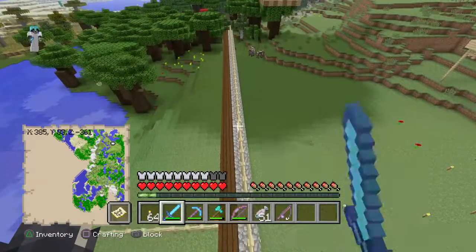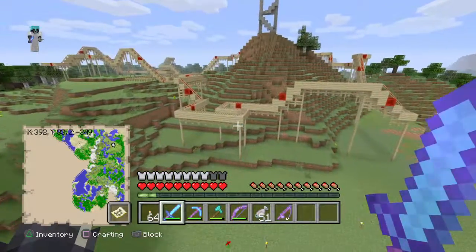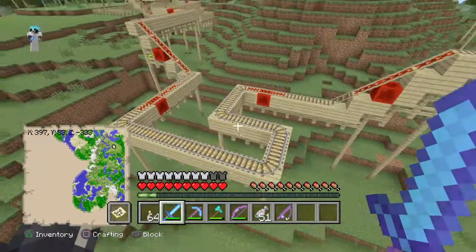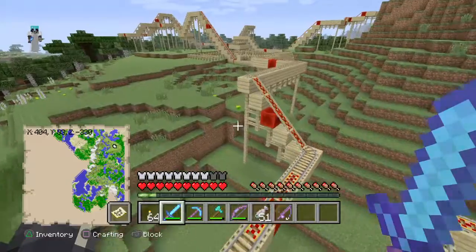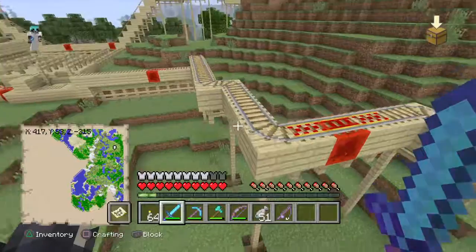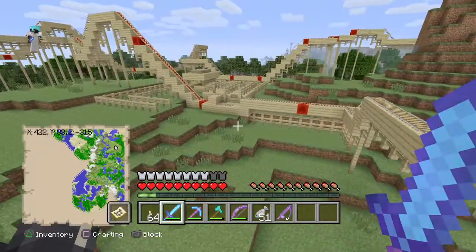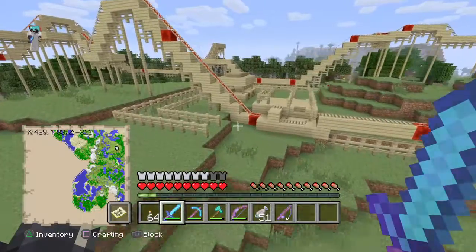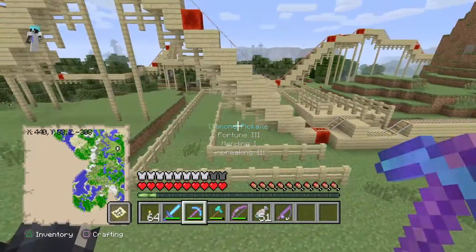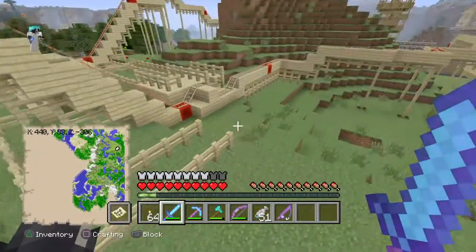The wall is not completely done. Here is the first attraction, which is the roller coaster. As you can see, I've got all the rails and stuff like that. I decided to do redstone blocks, considering I have one of the best pickaxes. It's got fortune on it, so you can get a ton of redstone.